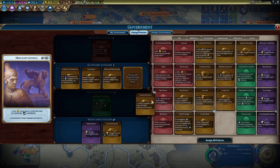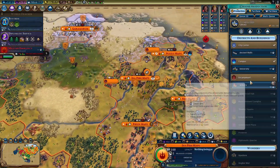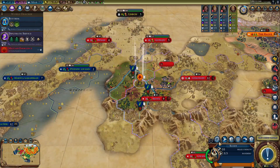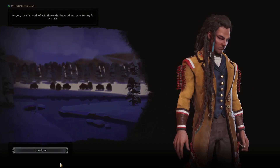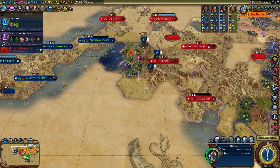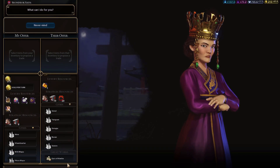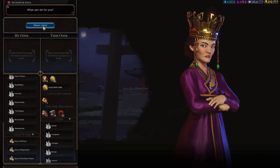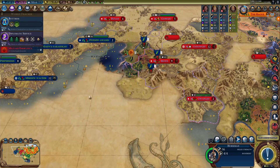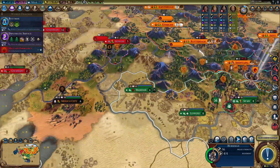Two housing for three specialty districts. I'm going to go Trade Charters for now because that will give us a good amount of gold. Let's get a university in this city and a library in this city — science is about to skyrocket. Korea likes me, Palm Maker does not. I might go to Palm Maker and get him to go to war with Korea so I can take Suwon and maybe even their capital.